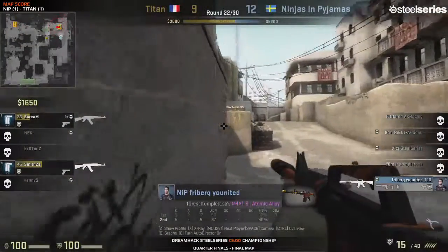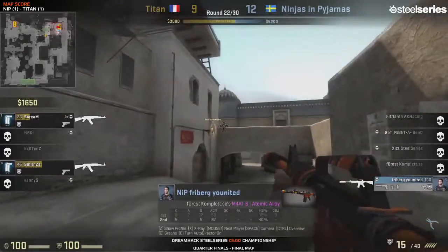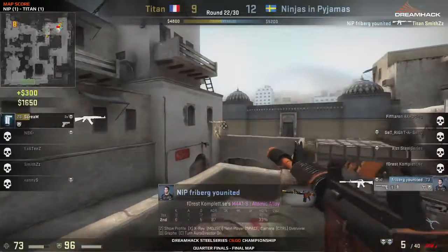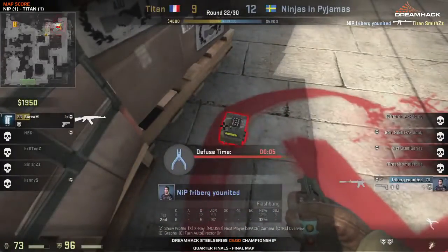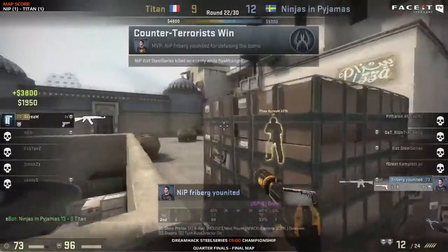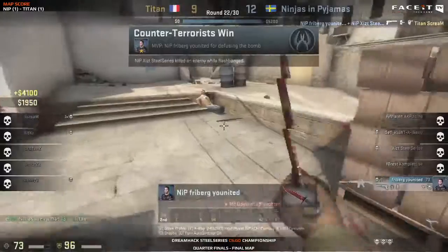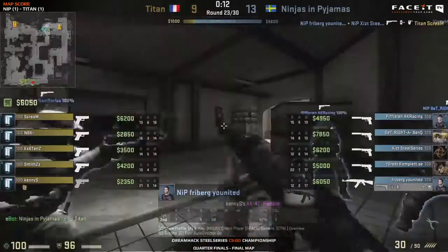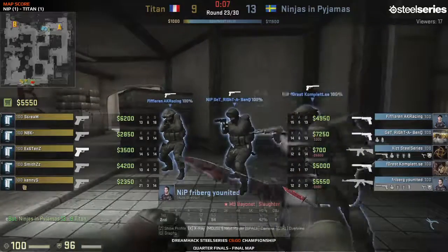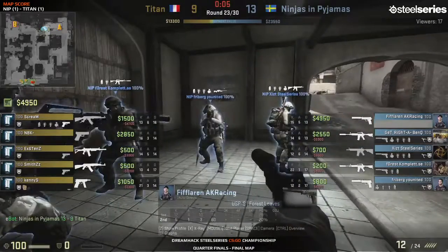Freiberg is going to try and retake the bombsite — he's got an M4. Very clever play, he knows exactly where the T's are. He keeps the angles as narrow as possible. Who gets the first kill? This is very important — it's one on one, Scream against freiberg. He's going for the defuse and Scream won't be able to shoot him. It's a defuse here for Ninjas in Pajamas! Scream unable to make it on time — and freiberg finishes him off with a wallbang headshot anyway.